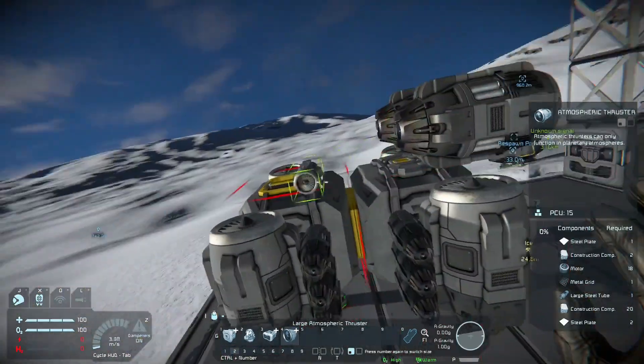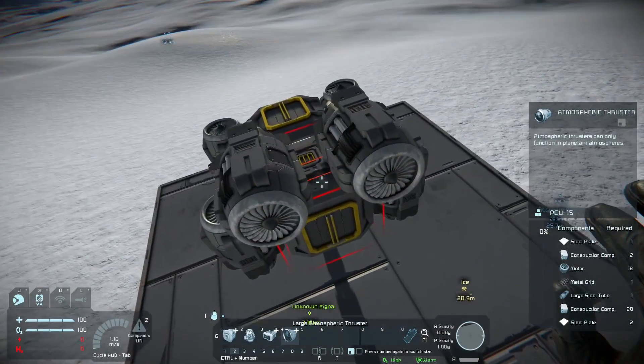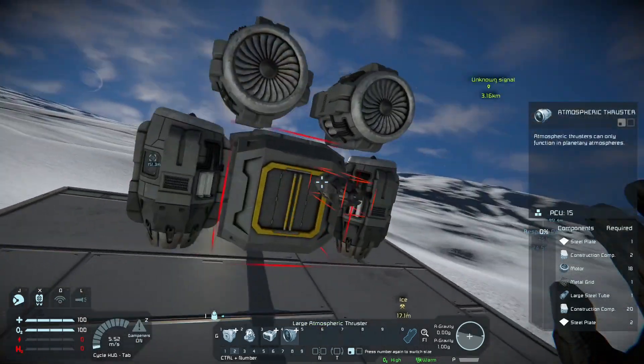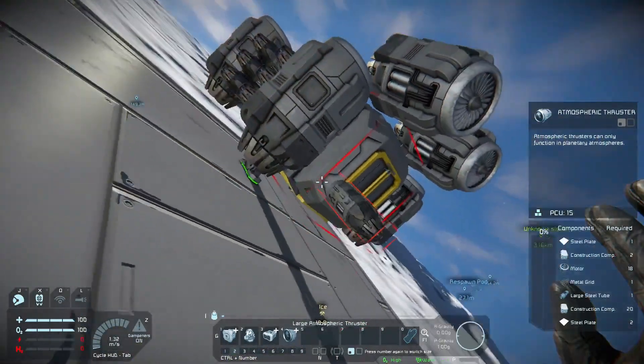The great thing about miners is you don't cover them in armor, so they're really easy to edit as when you need more thrust or less thrust. That's going to be a really quite small amount of forward thrust.